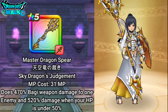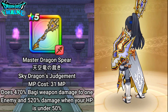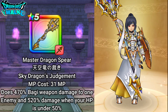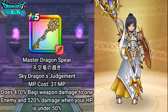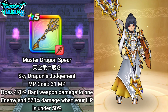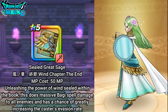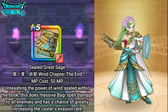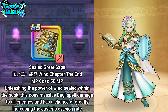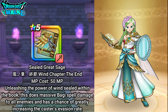With my God Hand, I'm going to have on the Master Dragon Spear. This does very good Baggi damage to one enemy with Sky Dragon's Judgment, and I will be focusing that on Kandata. For my Archmage, I'm going to have the Great Sealed Sage equipped. With this particular weapon, I'm going to use Wind Chapter the End, which does Baggi spell damage to all enemies.